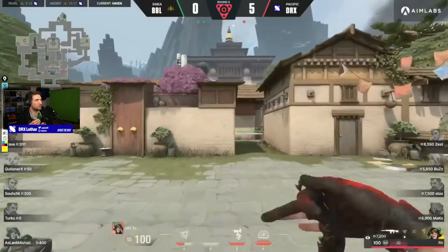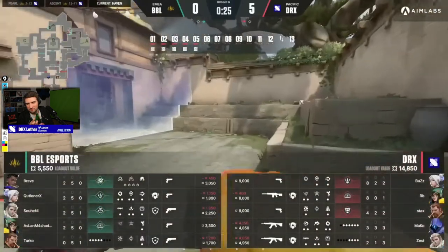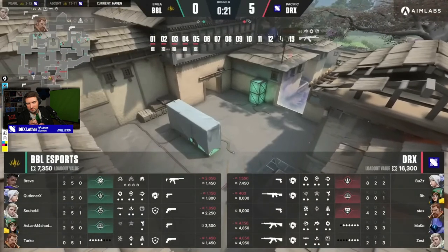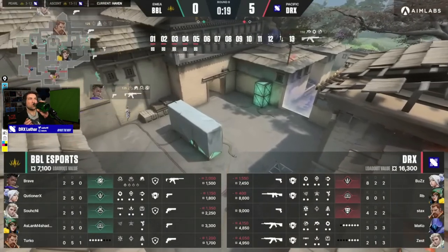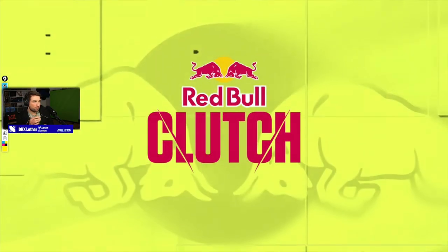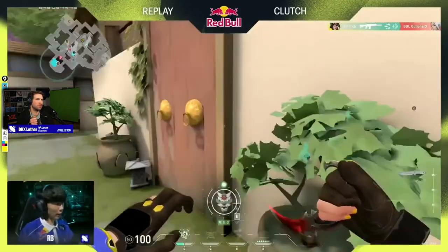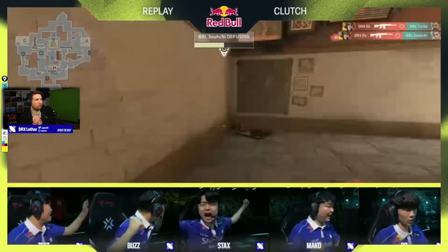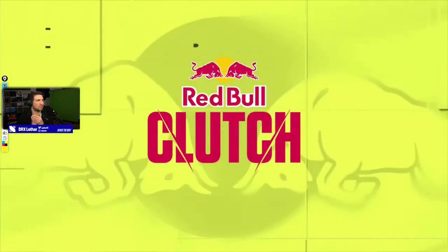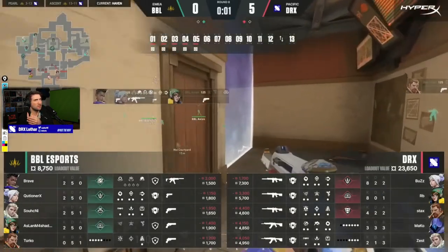Sometimes you have to take the risks - that is a heartbreaker for BBL. The round started so terribly for them and yet through sheer heroics from Brave and Socially on the site they had actually got themselves into a winning position. The B execute is super risky and it's not as consistent as the C and A execute.